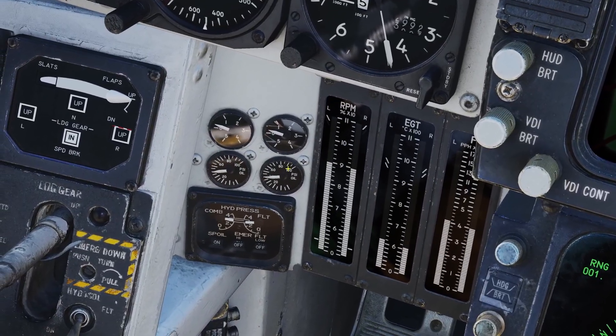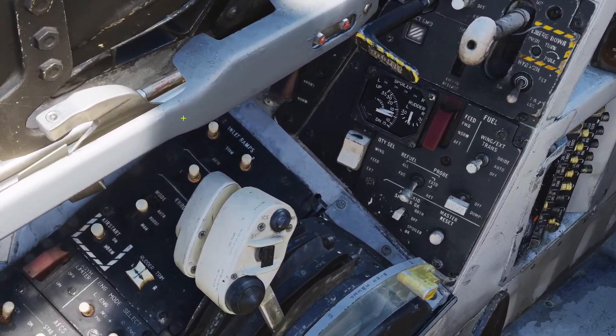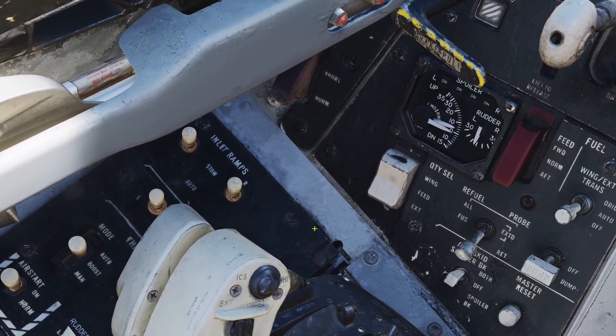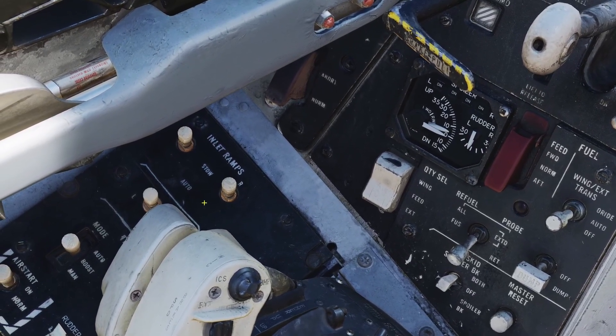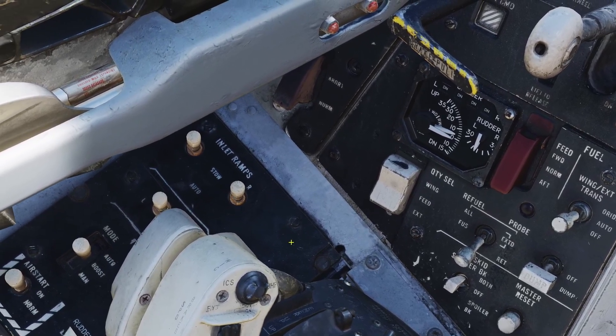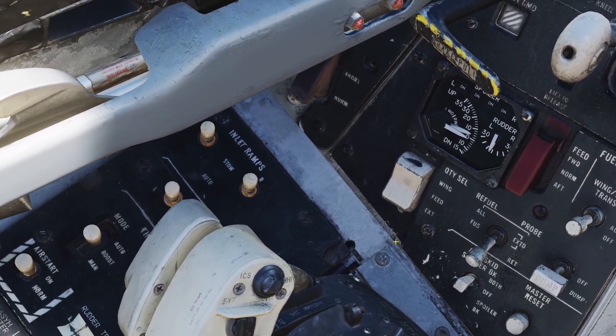These gauges right here show the oil pressure. Next, there's these switches here — these control the positions of the inlet ramps. If you have them backwards, they're in automatic, and forwards they're in stow. I'm not sure if they do anything in DCS, but I would just leave them in automatic.